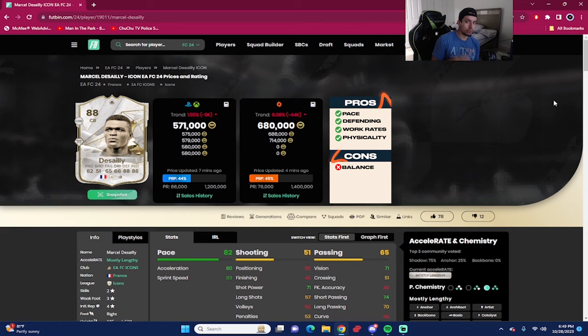Desailly is coming in around 571,000 coins on the market by the time this video dropped, and 680,000 coins on PC. We played six games with the card — six wins. I'm going to admit I was wrong: this Desailly is the best icon CB I've used in EA FC 24 Ultimate Team. I haven't tried Maldini, but between Desailly and Rio, I prefer Desailly.